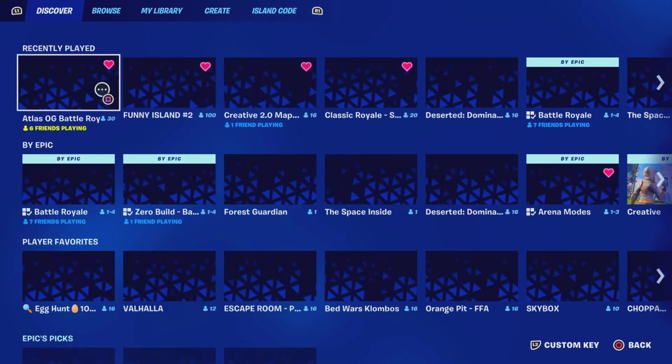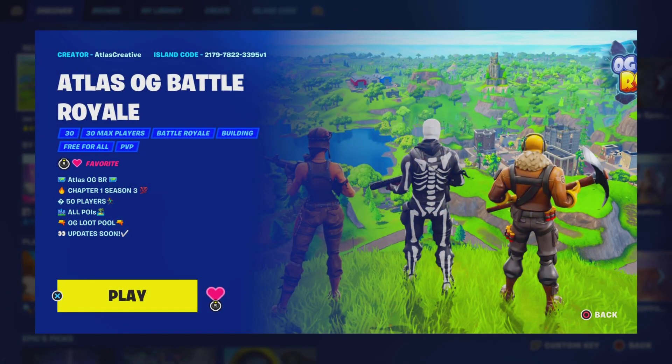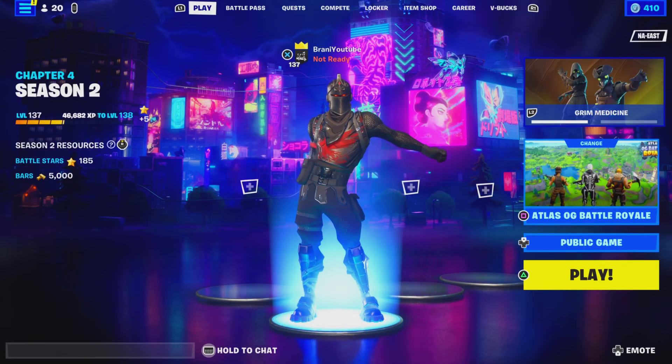That's the map code, guys. Hopefully you guys enjoyed this video — if you did, drop a like, subscribe, and share this video with a friend. I love the cover image — we got the Wenigay, the Skull Trooper, and the Raptor. Wait, they had Tilted Towers? I didn't even go to it. But yeah, let me know what y'all think. Catch you boys on the next one — thank you all so much, peace and see ya!